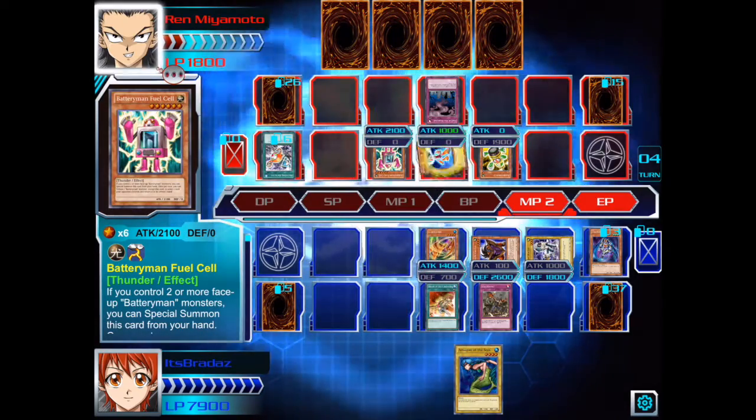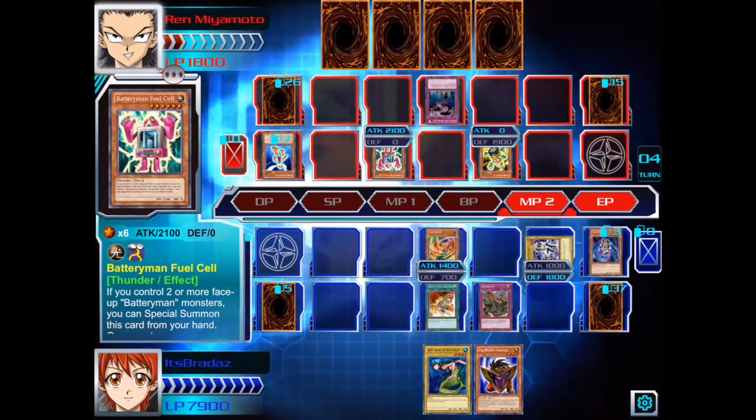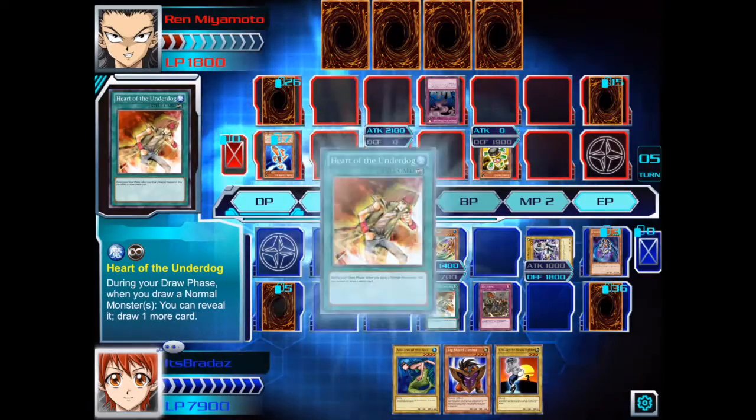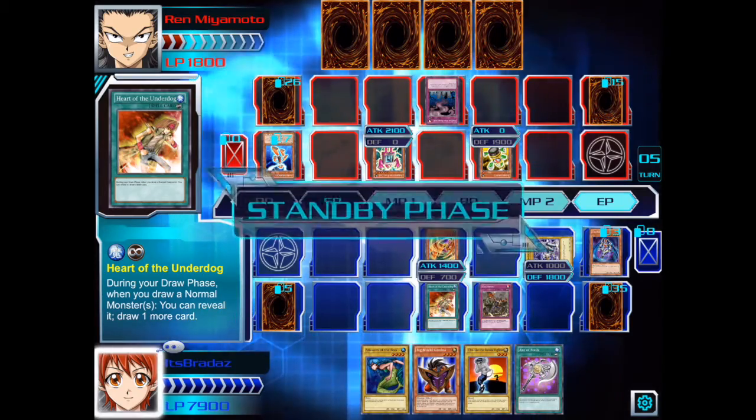Okay, Fuel Cell — sacrifice to destroy one card, destroys Big Shield Gardna. That's a great effect of the Heart of the Underdog, just to get some better cards, just in case we can get more. Axe of Fools — that's great.